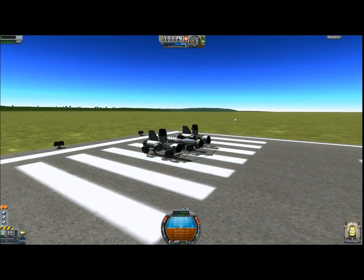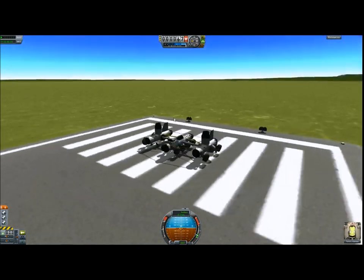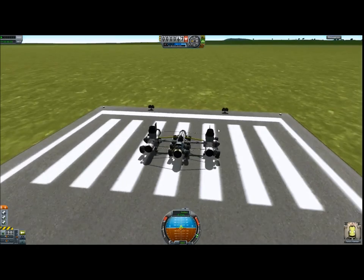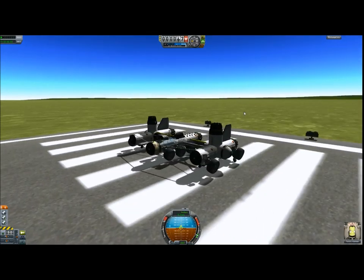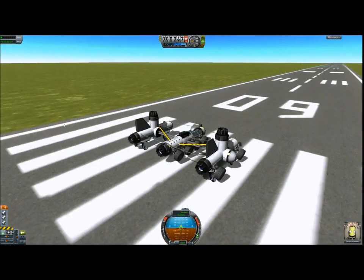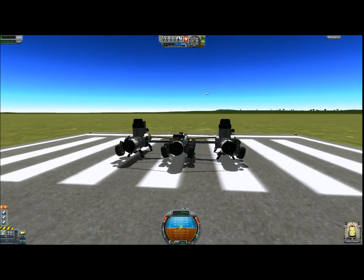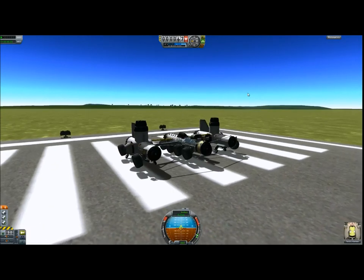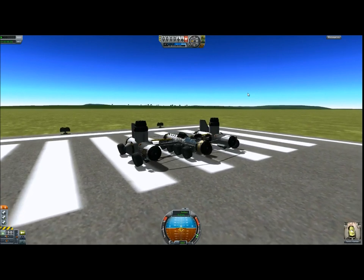Welcome to Random Crafts Without Any Purpose. Today I'm showing you the Explorer — I'm Sergmere. What it does is you can basically explore with it. You have engines, so you don't have to drive really slow around the surface. Now you can push up to 150 meters per second.